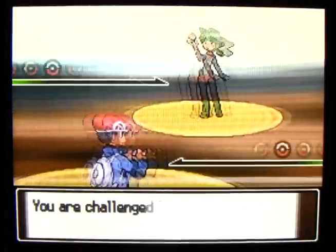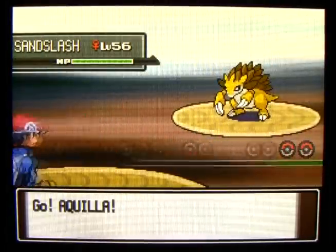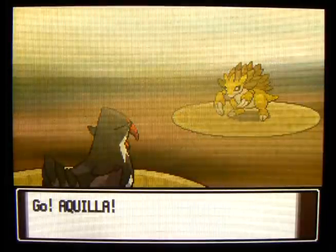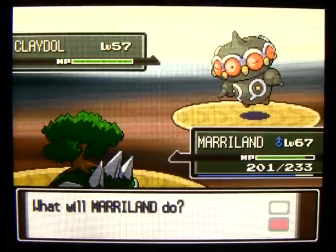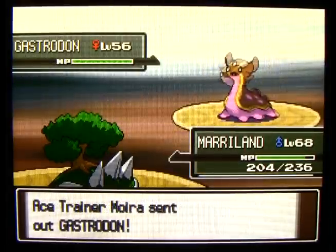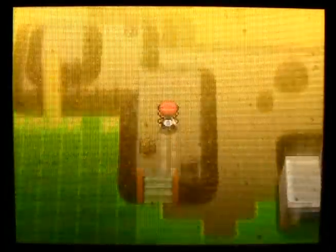Sandslash - it'll have Sand Veil, so there's a chance your attacks may miss since there's a sandstorm. She also has a Claydol and a Gastrodon on her team, but it's probably the Sandslash you need to worry about most, just because your attacks may miss.